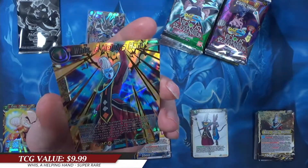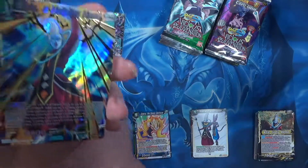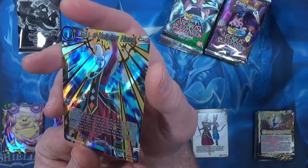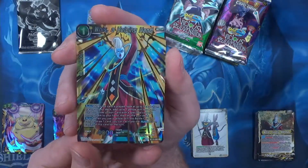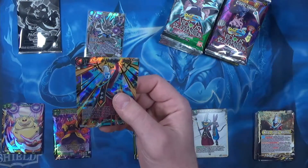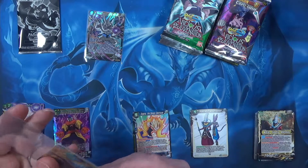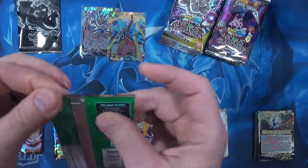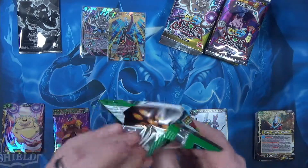Wiss, A Helping Hand — look at that super rare there. Wow, that is a gorgeous card. I don't know if the camera's really doing it justice. We're going to go ahead and toss that in the sleeve. I know the value of a lot of these Dragon Ball cards can be pretty insane.